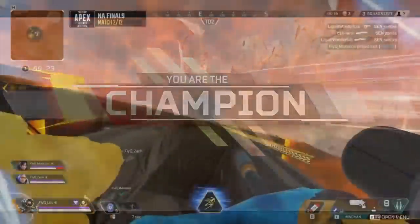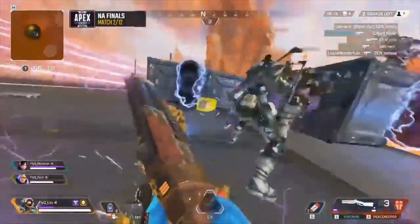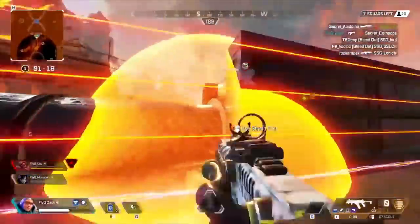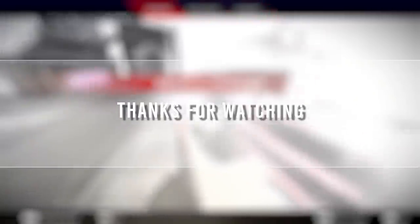That's probably my best tip for winning more ranked games. Aside from that, if you're going to play Watson you need to have good positioning, because you're a no-mobility character. You're going to get punished really hard by a Wraith or Pathfinder who can get in and get out if you have bad positioning and get taken advantage of.